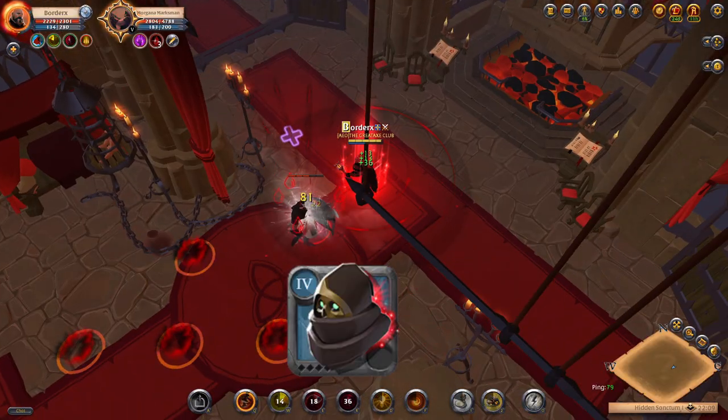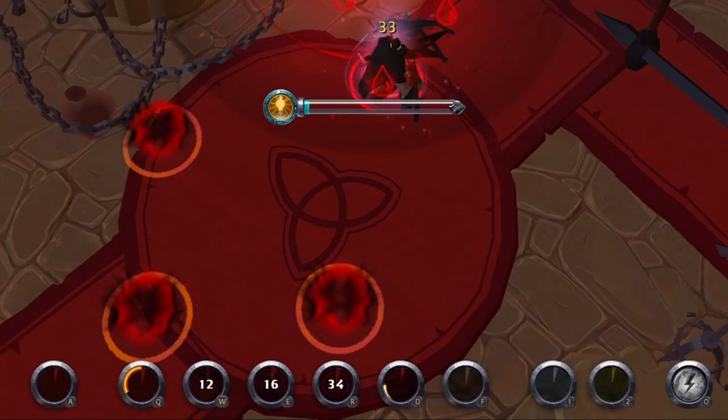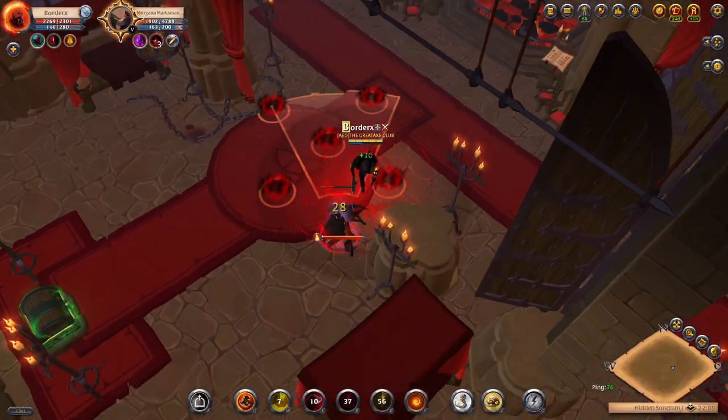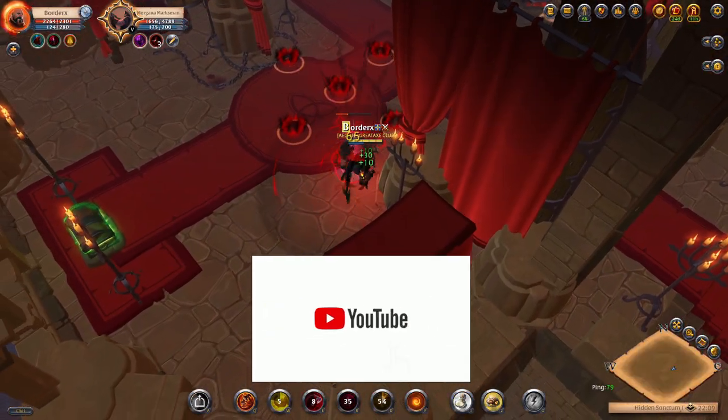Helmet number 5: the Spectre Hood. This is an expensive option but offers the most sustain possible, with Flash of Insight allowing us to reset the cooldown on our chest ability.